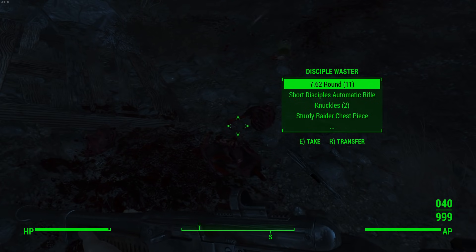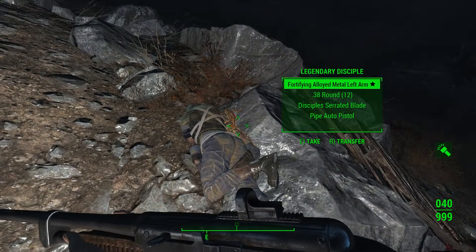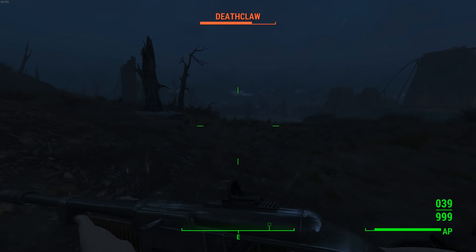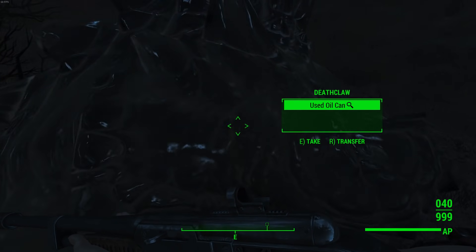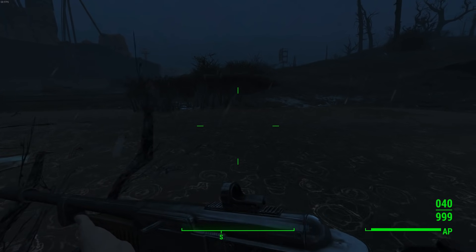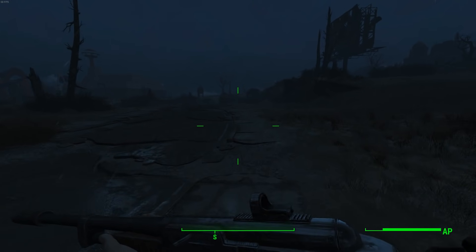Come down and find where the legendary raider was — lost track of her for a second. Then come back down this way and there's another deathclaw. Check to see if any of these are legendary. It's also a good way to get 7.62 ammo. Then come back along the road again — it's probably the most efficient way I've found of leveling in Fallout 4.